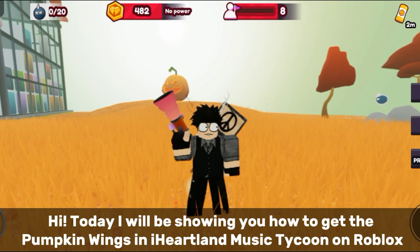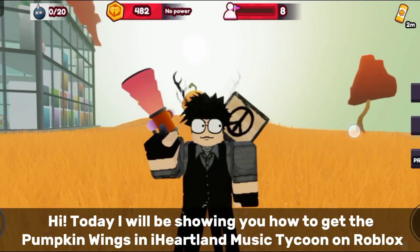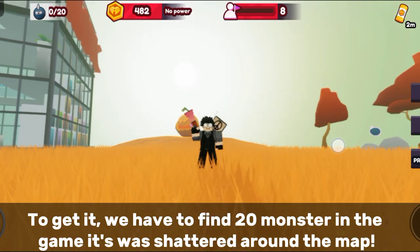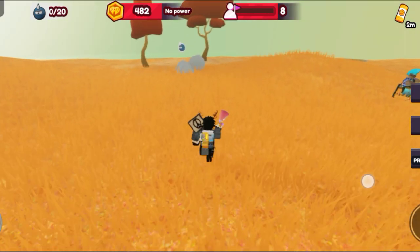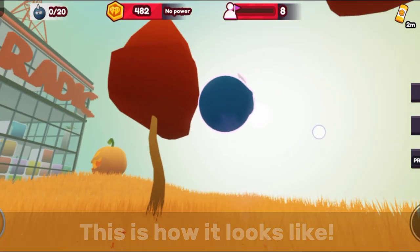Hi, today I will be showing you how to get the pumpkin wings in iHeartLand Music Tycoon on Roblox. To get it, we have to find 20 monsters in the game — they are scattered around the map. This is how it looks like.